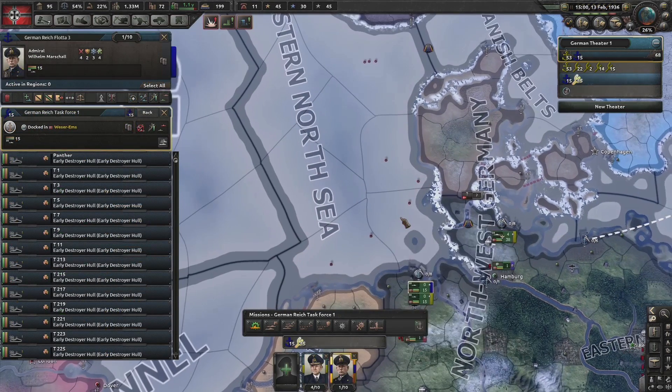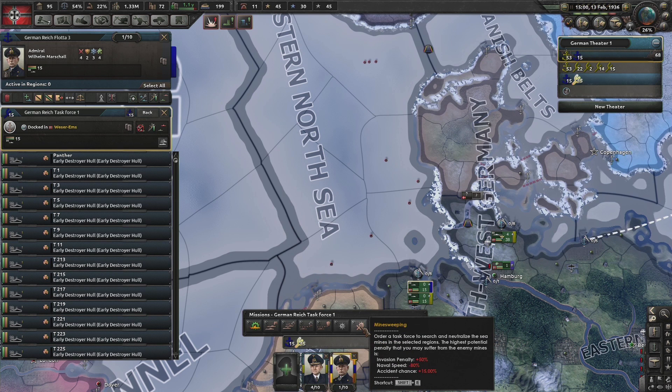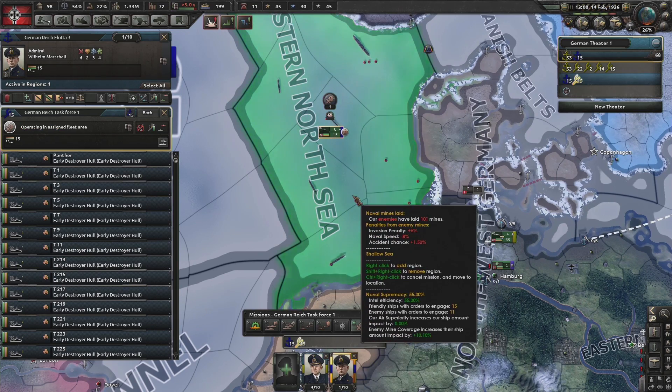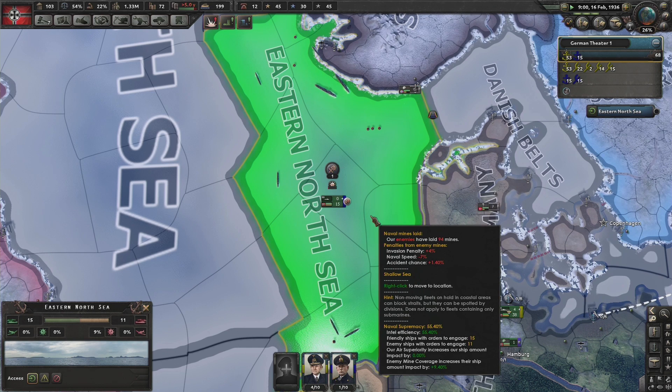To minesweep, again, is similar to other mission types. You first select the task force you wish to do the mission, then select the mission, then select the sea zone. The risk with minesweeping as well as mine laying is that your ships have to be out of port and therefore can be attacked by other enemy vessels or spotted by enemy aircraft.